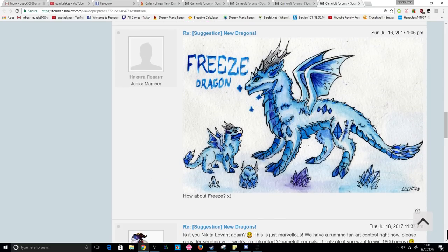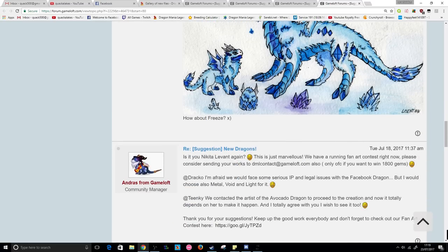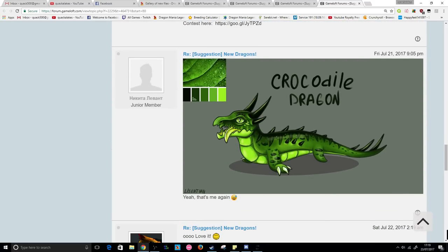Next up from Nikita — I can't read the name, sorry — we've got the freeze dragon, which definitely seems like the half-brother of the frostbite. Cute as heck little baby. More gems everywhere — what is the obsession with gems? It's a watercolor-style painting, and it's interesting because it's basically the frostbite but different, which is why these similar designs really intrigue me.